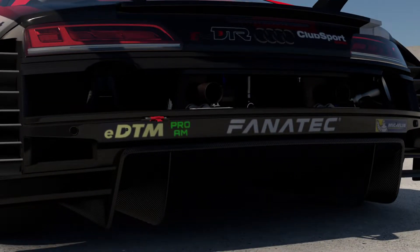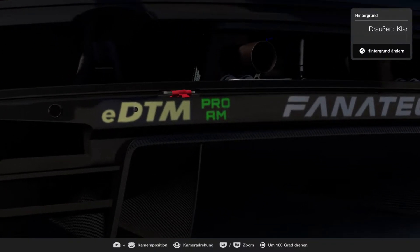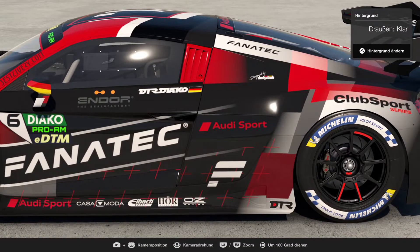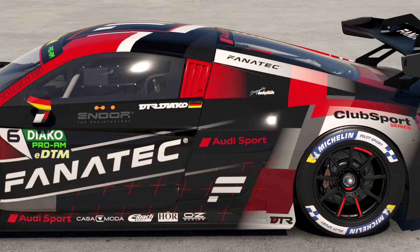Also on the back side of the car, you have to place the category sticker again. Don't forget your driver name — place it on the door or side window.